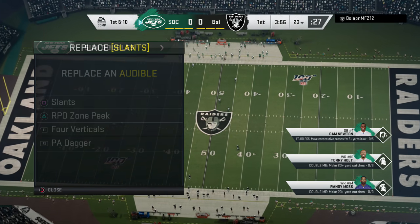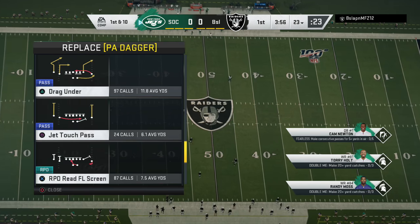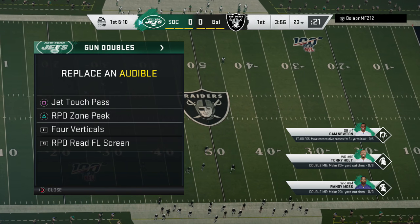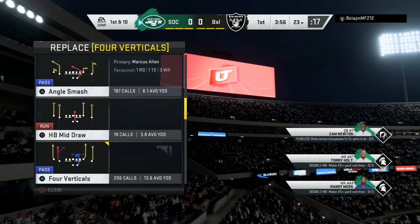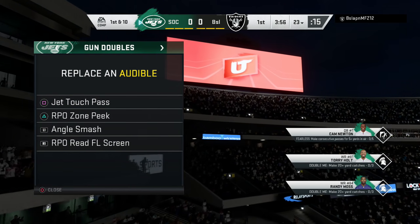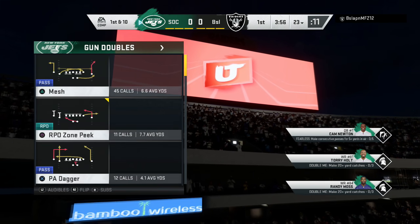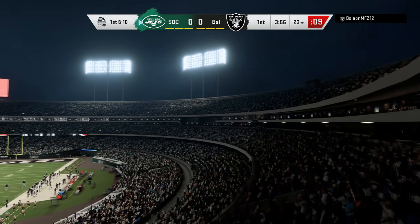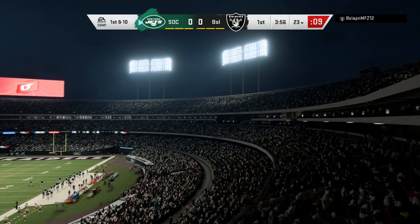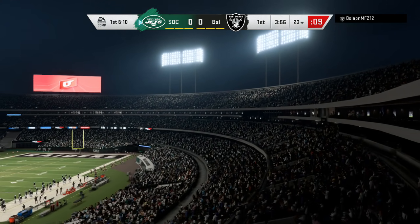This is Weekend League so you're going to have them - let's have at it. I'm starting out in doubles, setting up my audibles. I want to have an RPO, a read RPO. Touch passes are good against blitzes. I want an all-out blitz beater, a single high beater, and a two high beater. No run audible unless it's tied to an RPO - if I want to run, I'll just come out in a run play.